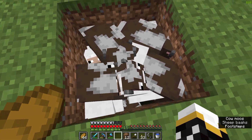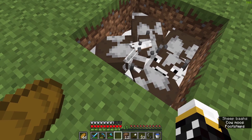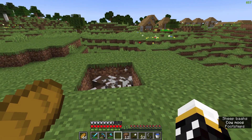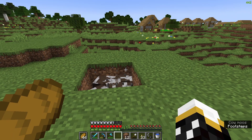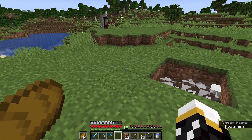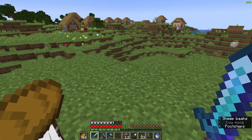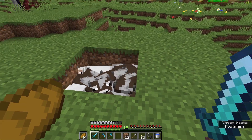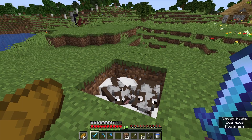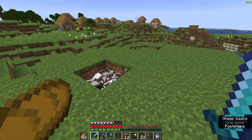I got a whole bunch of cows and sheep in this hole — I did this because it was turning night as I got them back. I want to build something like those giant aircraft hangar-style livestock buildings you see in real life, but in Minecraft for my sheep and cows. I also got my enchanting table done, so I slightly enchanted all my stuff with base level 1 enchants.